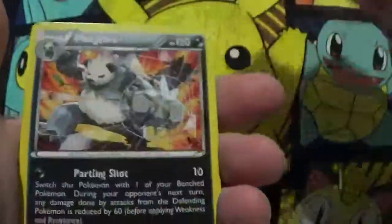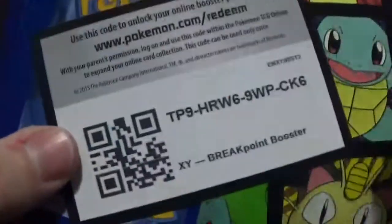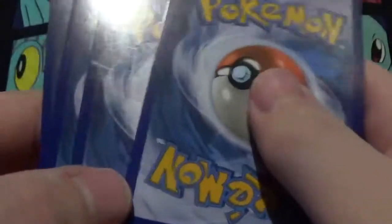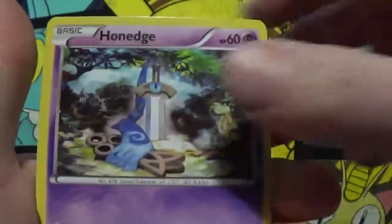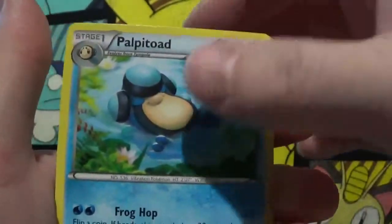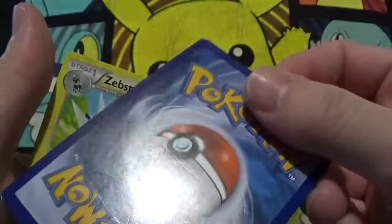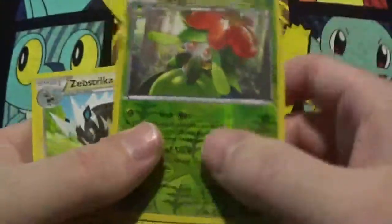Reverse Shellder — which they call me — and a Pangoro rare. I do have that though, so that's kind of a crap pack. Look at that reverse holo, oh my goodness — Politoed. Reverse Lilligant, which is a rare. And another Scizor Striker, but that one is beat up — looks like it's been grinding on something. And it's a rare too, that's unfortunate.